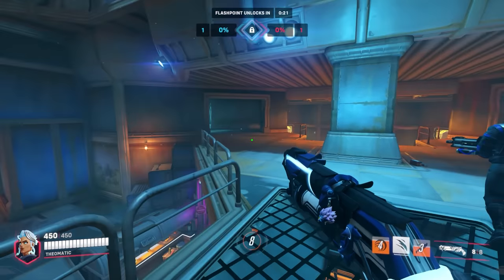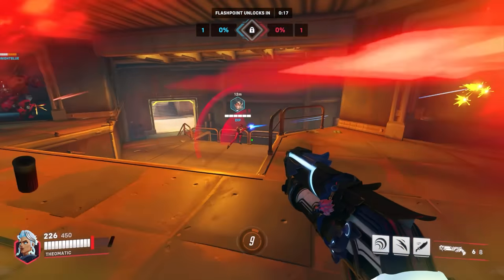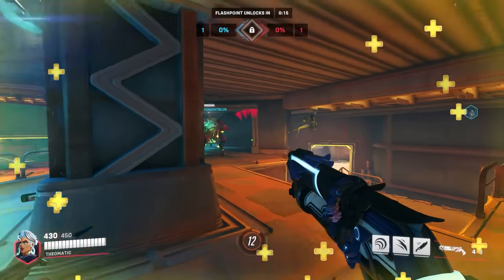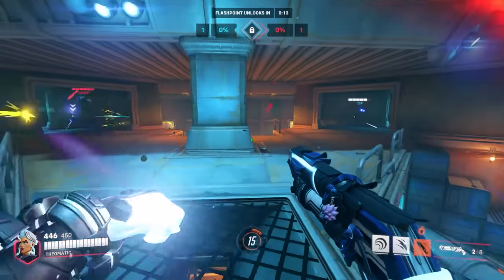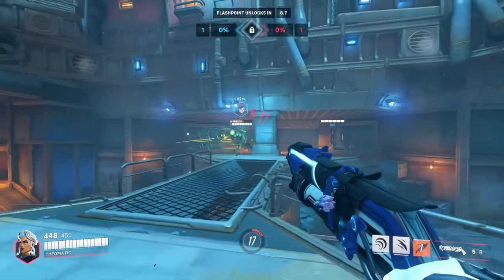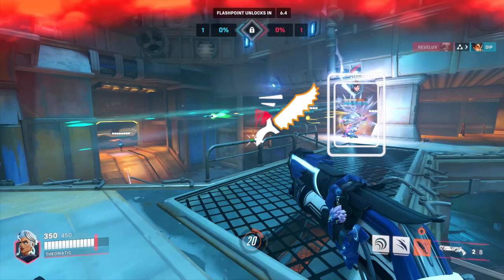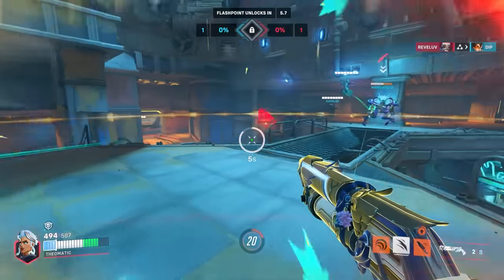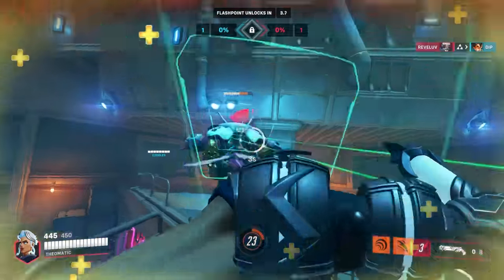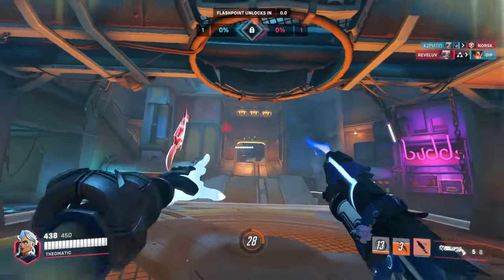Next to counter D.Va is Junker Queen. Normally Zarya would be the go-to, but with her being a little less strong, Queen is a better alternative who's also really good into most matchups right now. With her shotgun shots and knife, there's a lot for D.Va to worry about matrixing, and anytime the two are in close range, the Queen will almost always win. She can build a crazy amount of bleed healing on D.Va while staying alive herself with her small hitbox.